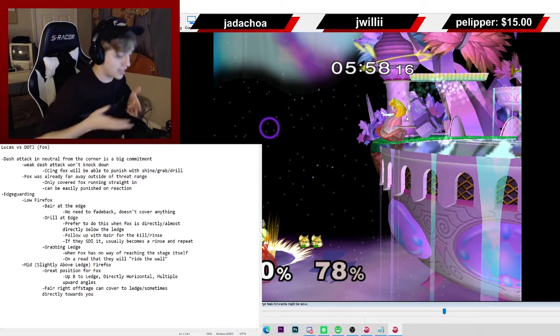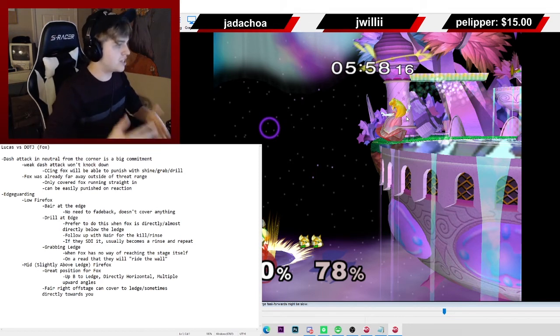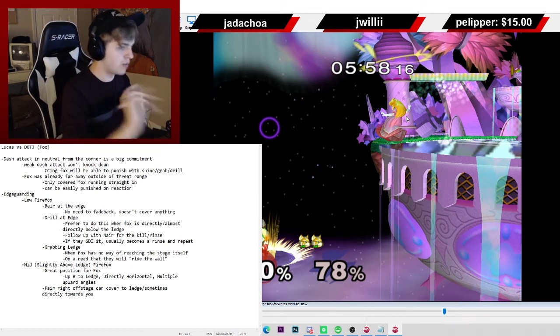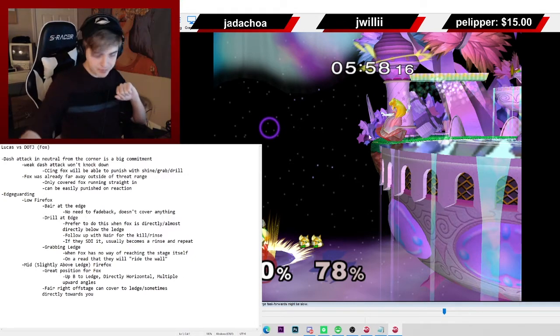If I do the dare there — if they don't SDI — is it guaranteed into nair? Sometimes they get out of it — are they smash-DI-ing? Yeah, they're smash DI-ing. Oh okay, I just thought it was a spacing thing. For Marth it can be a spacing thing, but usually it's an SDI thing as well — they'll try and SDI away. You can follow that SDI with the dare and hit them with the nair. I wouldn't do that against Fox though since he's so small and you risk a lot more. With Marth it's a different type of edgeguard — you actually do a run-up forward-momentum dare to catch Marth while avoiding the sword.